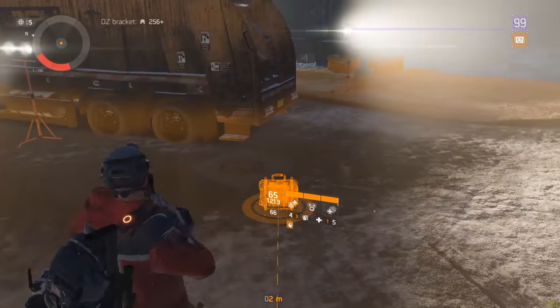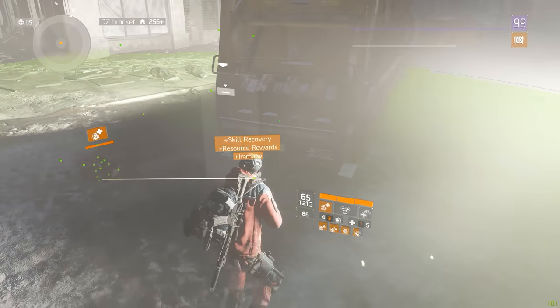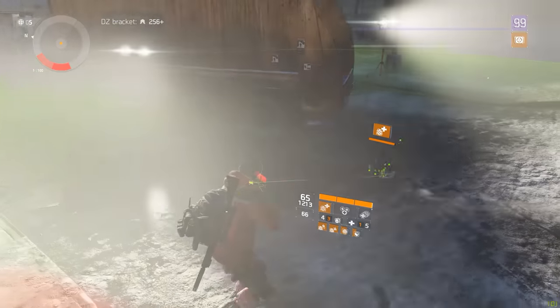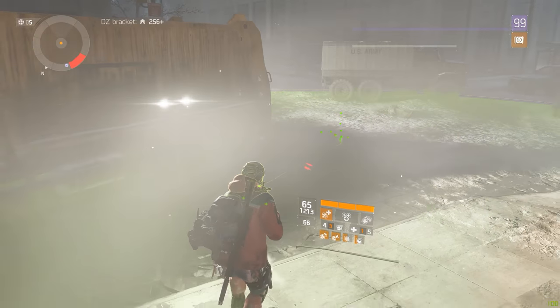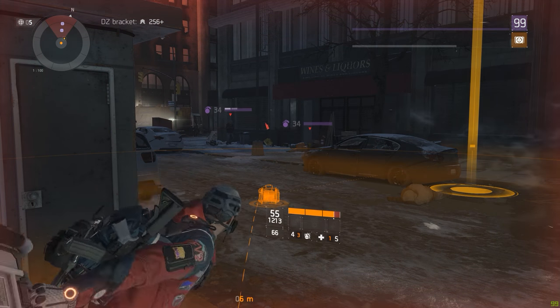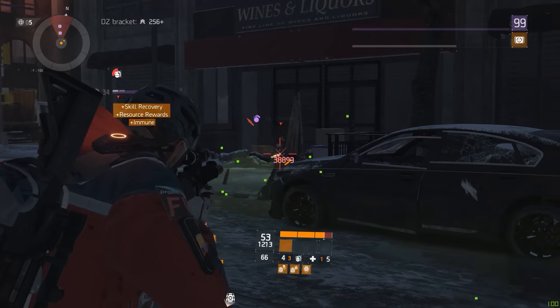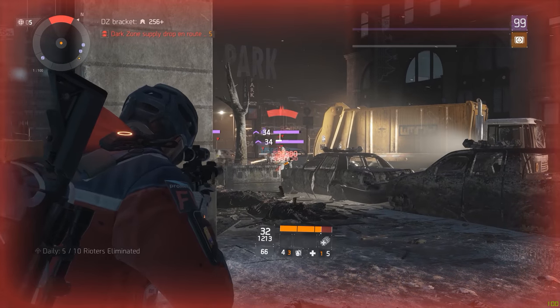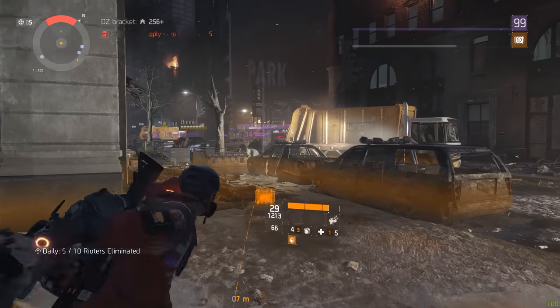If you want to get use out of those buffs in combination with the support station, you always want to use the support station after you get the buff and not before. The strength of the support station — the healing per second, the HP of the box — all of it is snapshot at the moment you place the station on the ground. If you put the station down and then get the buffs afterwards, the station won't be affected by them.